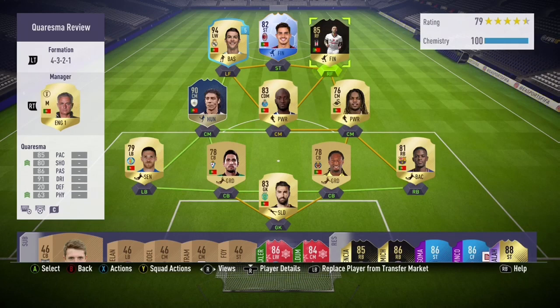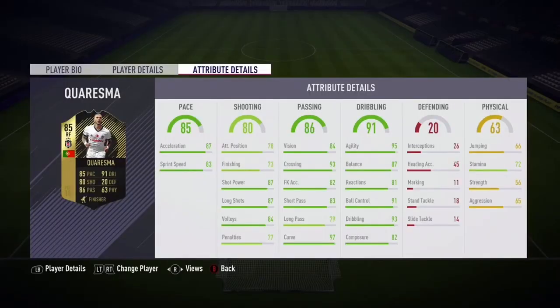I'm going to go in and show you the in-game stats on this player before we go and show you some clips. Here are Ricardo Quaresma's in-game stats: we've got 93 crossing, 95 agility, 87 balance. His finishing is not the best at 73, he's got quite a bit of pace, and his stamina is a bit of a letdown as well.